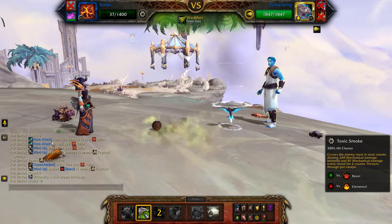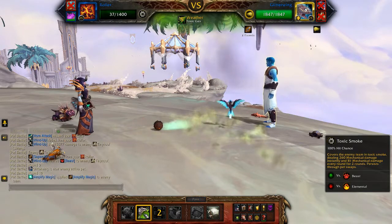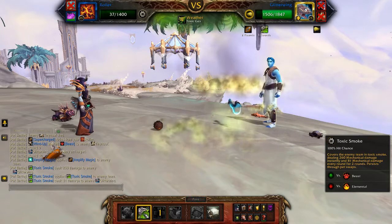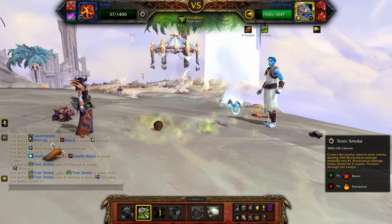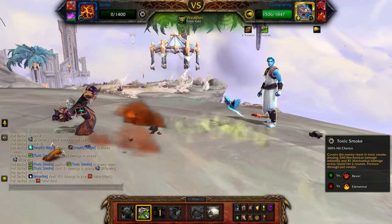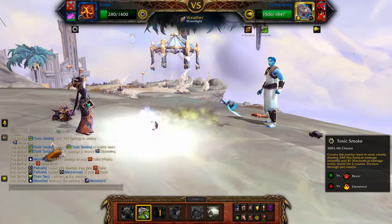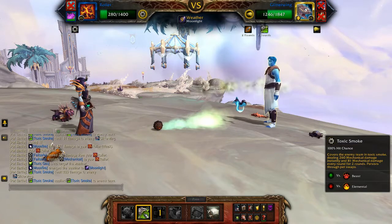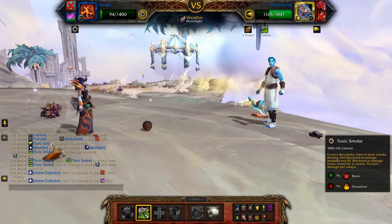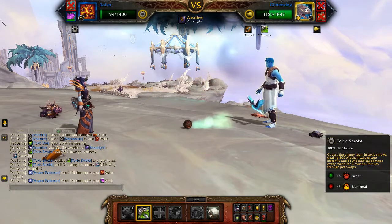When the final pet comes in, try and use Toxic Smoke — you may or may not survive long enough to put that on. If your Iron Starlet is still alive, just keep using Toxic Smoke until your Iron Starlet is defeated. We've been very lucky this round and we're going to get Toxic Smoke off two or three times before our Iron Starlet is defeated.